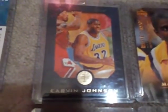Upper Deck. This is the AX, and they've got the black version and the blue version there at the top. And this is the Magic wards from the Skybox set.